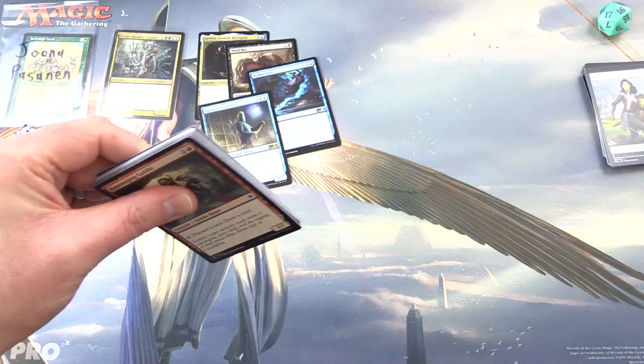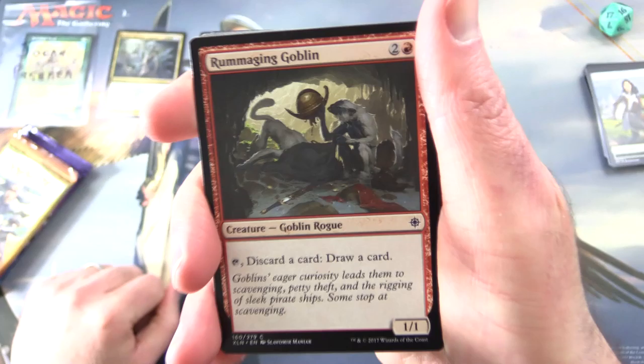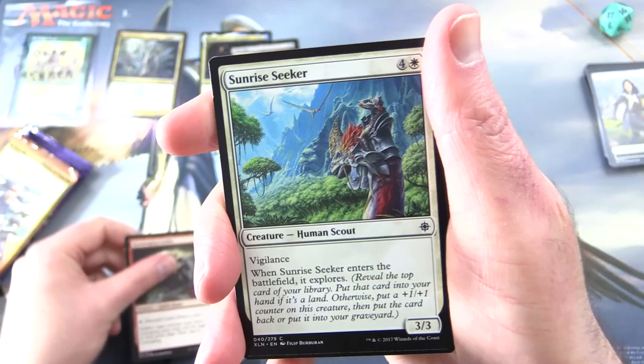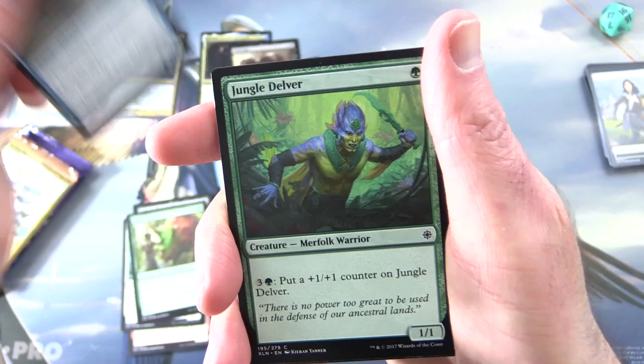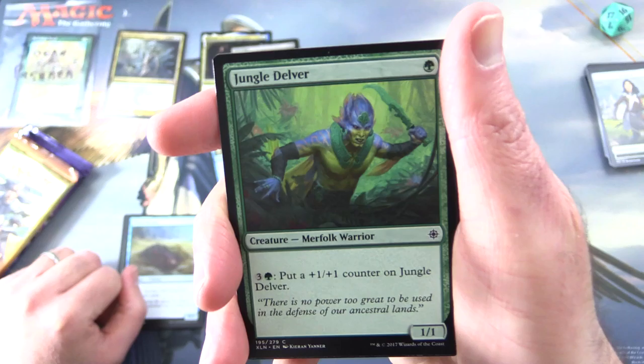In Ixalan we had merfolk, pirates, dinosaurs, and these weird monkey goblins. Rummaging Goblin, creature goblin rogue. Sunrise Seeker and the humans, Fathom Fleet Cutthroat, Ixali's Keeper, Shore Keeper. Jungle Delver — here we go — creature merfolk warrior, 1/1 for a single green. Pay three and a green to put a plus one, plus one counter on Jungle Delver.